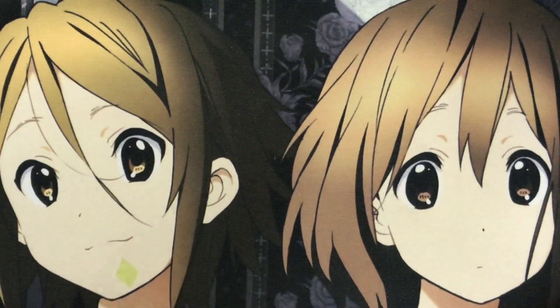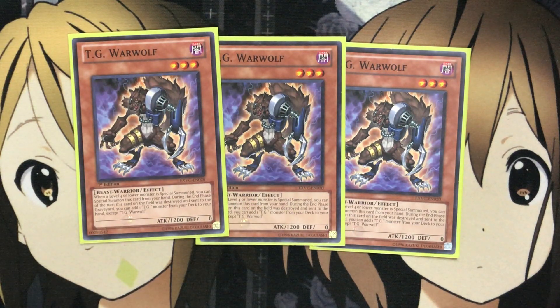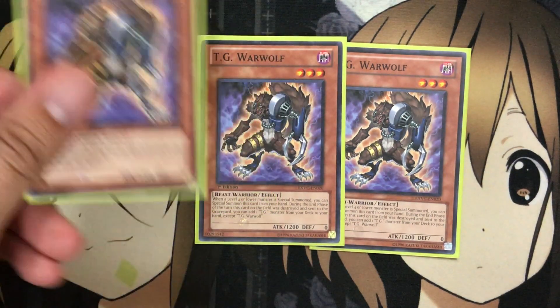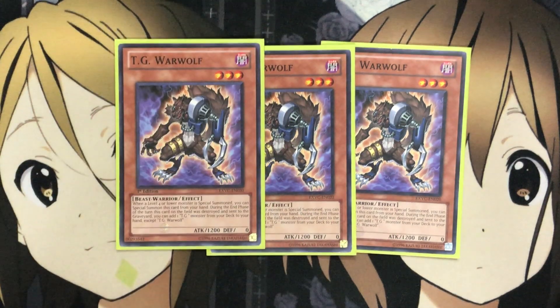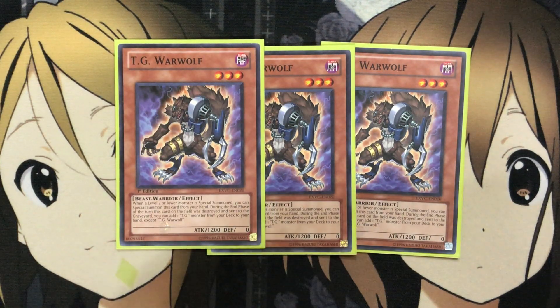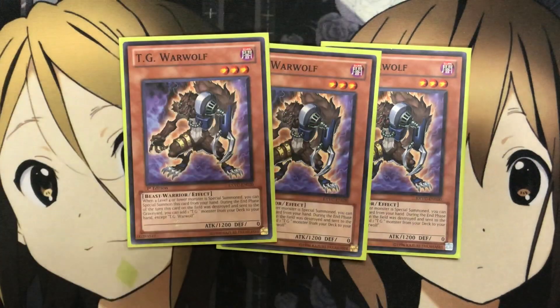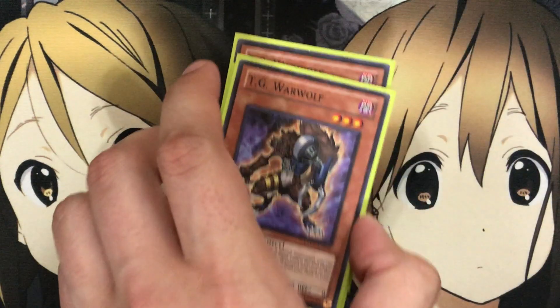I run three TG Warwolf. When a level four or lower monster is special summoned, you can special summon this card from your hand. During the end phase of the turn this card was destroyed and sent to the graveyard, you can add one TG monster from your deck except Warwolf. With all the special summoning you're doing, Warwolf can join the chain to swarm the field. Summoning out Drill Fish and then chaining Warwolf, after already getting out Striker, is a key combo to fill the field with TGs.